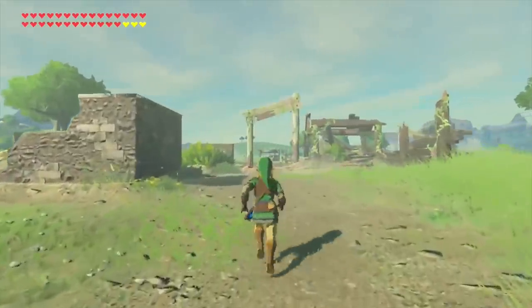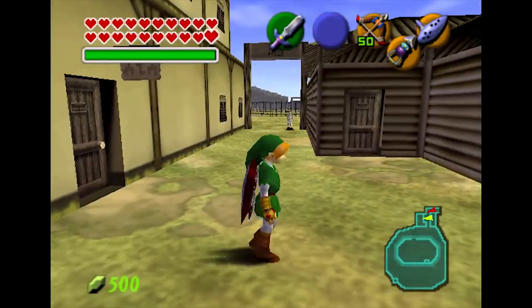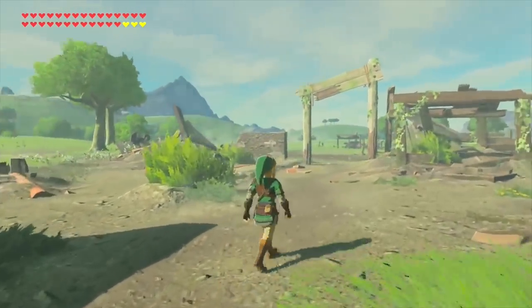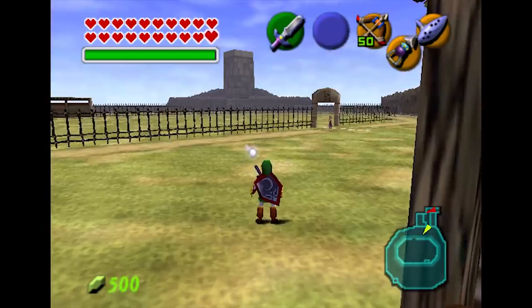There's a ranch area in Breath of the Wild that is extremely similar to Lon Lon Ranch from Ocarina of Time. There's no official confirmation that they're exactly the same place, but the similarities are uncanny. This is rather eerie due to how dilapidated the place looks — many people remember having fun there in Ocarina of Time, and to see it now is really kind of depressing.